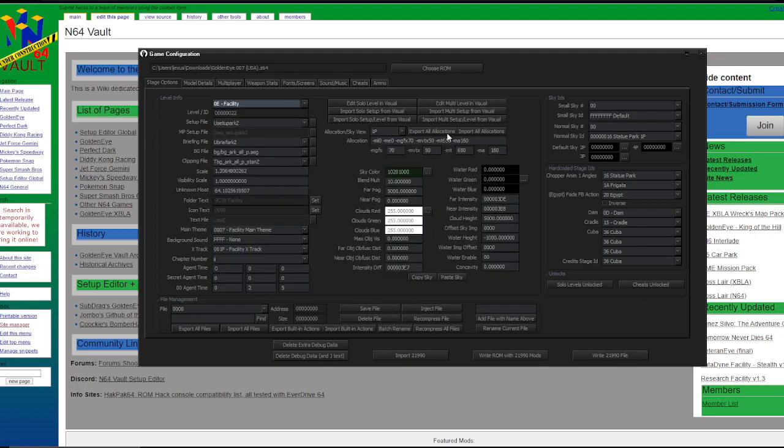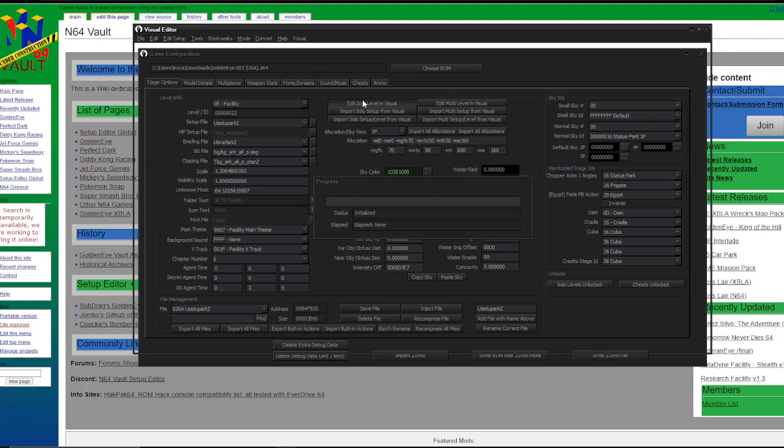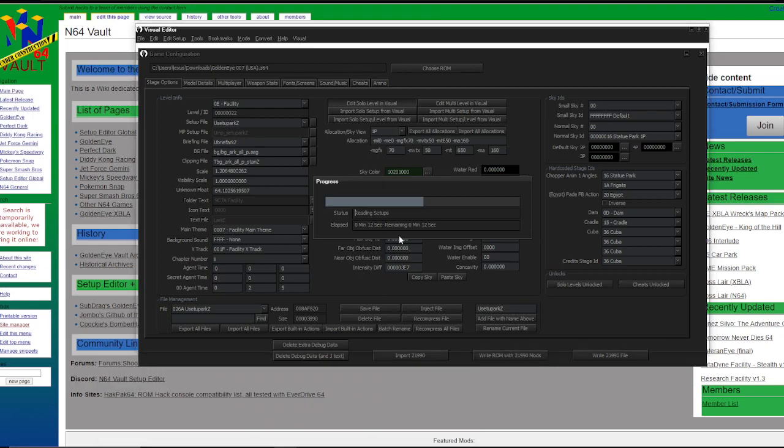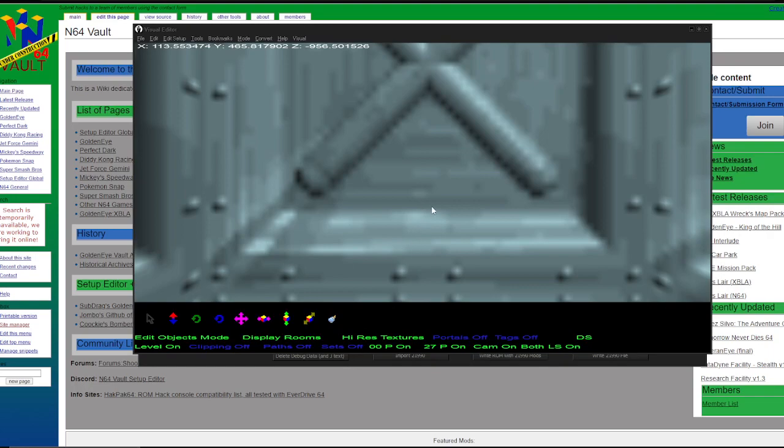Once you've got Facility up, or any other level, press this — click this or whatever. That'll give us a setup file here, and that can be used in your level setup folders. Then we just go to edit solo level in visual. You'll hear a sound, same as a cheat unlock sound — just loading up. There we go, you heard it. Now you're in the visual editor.